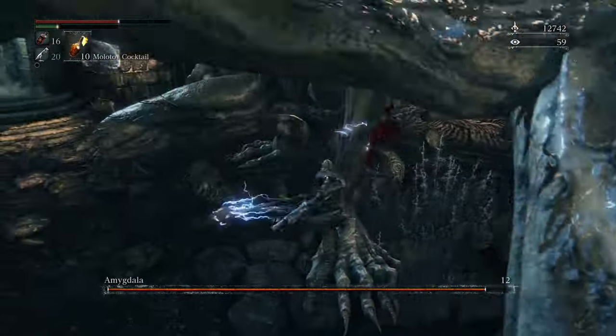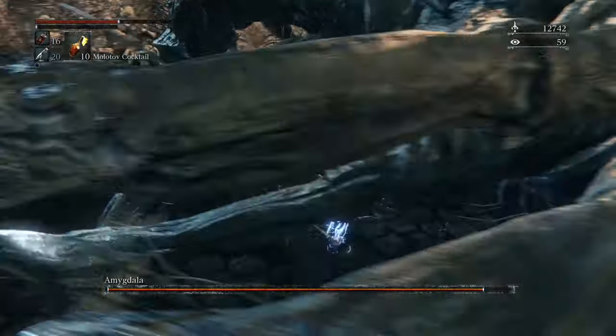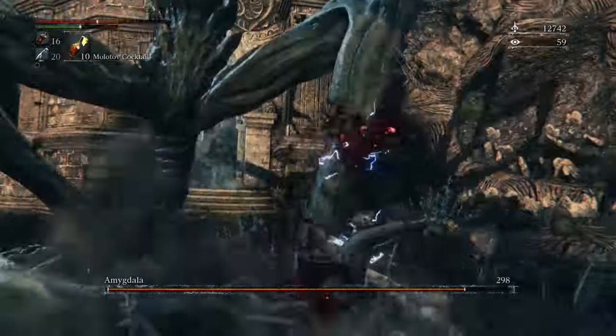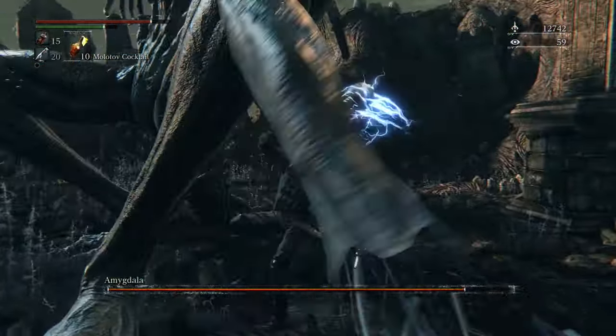The first attack you see here is Amygdala jumping in the air. If it lands on top of you, obviously that's going to hurt quite a bit. The other attack is just a general swipe which is pretty easy to avoid. If you stay behind Amygdala closer to the tail area you are going to avoid basically all of those swiping attacks.